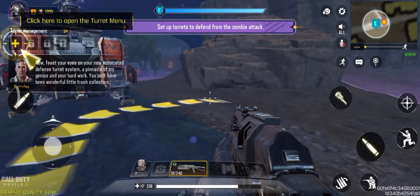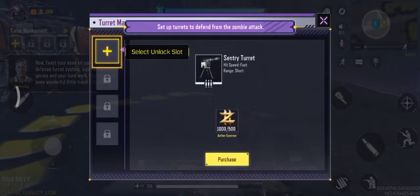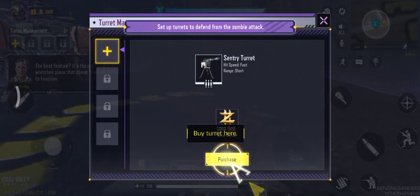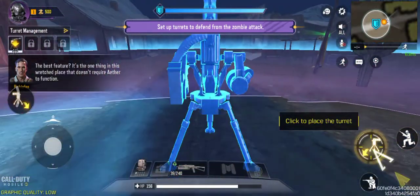Feast your eyes on your new automated defense turret system — a pinnacle of my genius and your heart. The best feature? It's the one thing in this wretched place that doesn't require Aether to function.